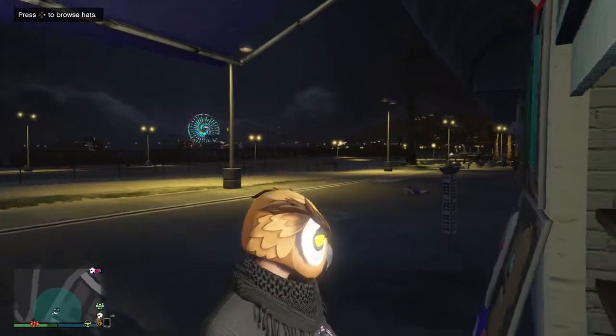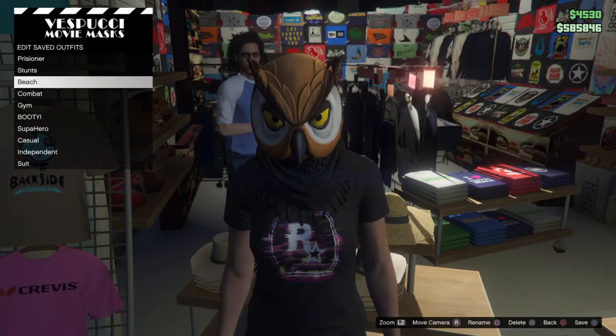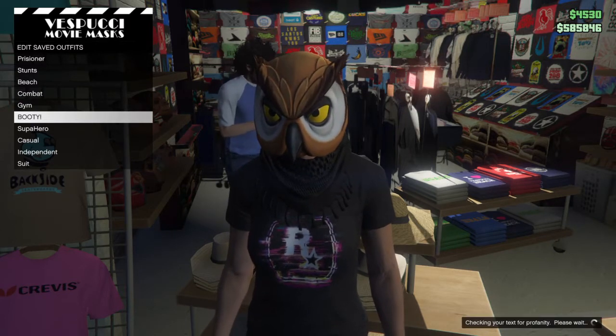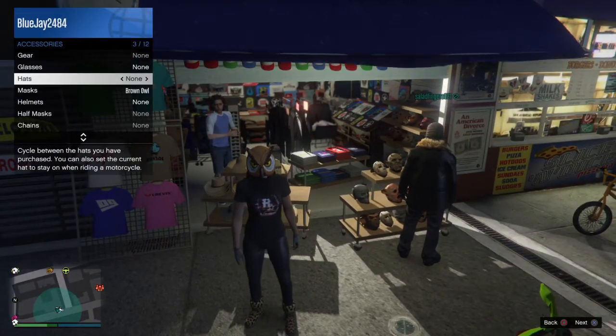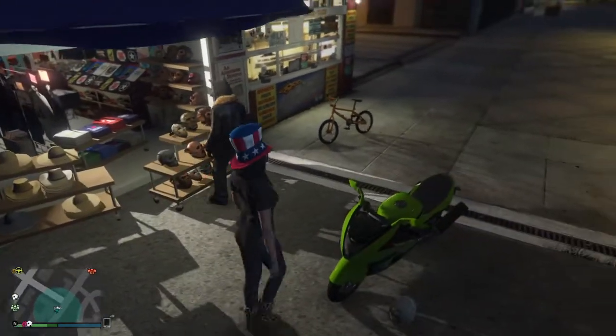Now go ahead with your mask of choice and set your outfit to what you want it to be. I just saved the outfit with the mask. Now I'm going to put on my hat of choice.